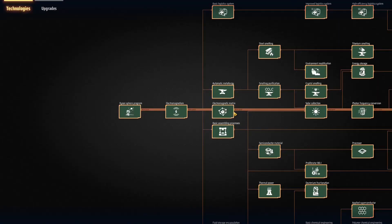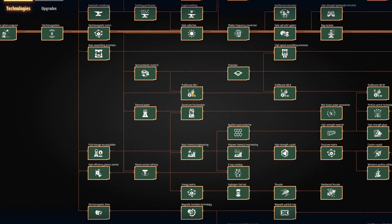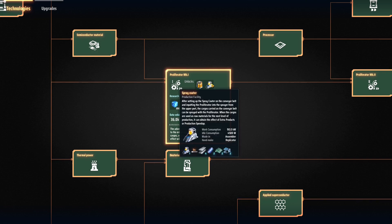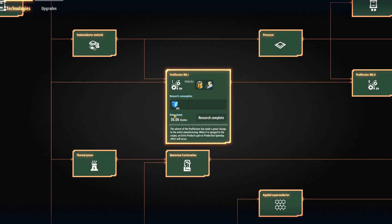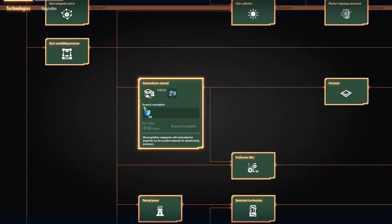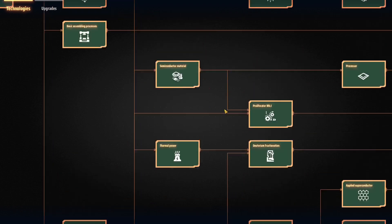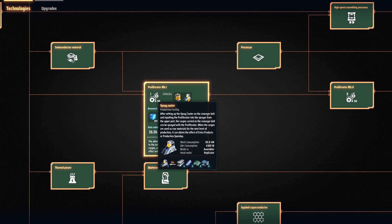Let's talk about how they're unlocked. In the tech tree, you'll find Proliferator Mark One, which grants you the proliferator mark one and the spray coder — the building used to add the proliferator to items. This gives you either a production upgrade or a speed upgrade on each item, but you need each item to be sprayed by the proliferator. Mark one requires 200 blue science, and you'll also need semiconductors and high efficiency plasma, since plasma exciters and semiconductors are required to make the spray coders.